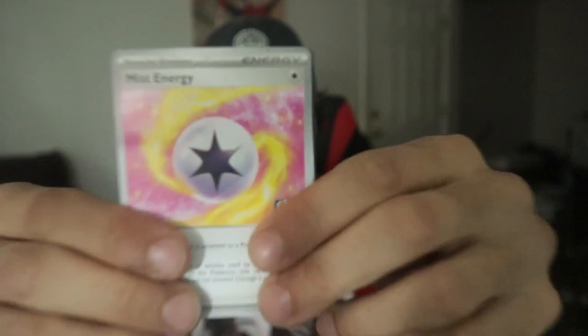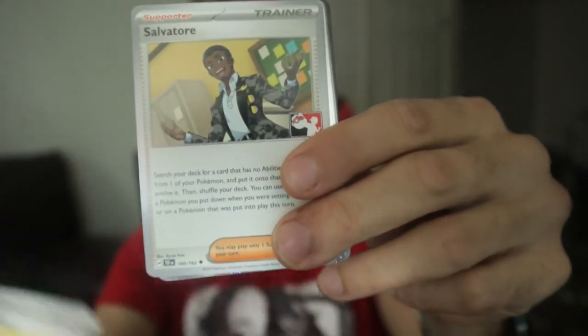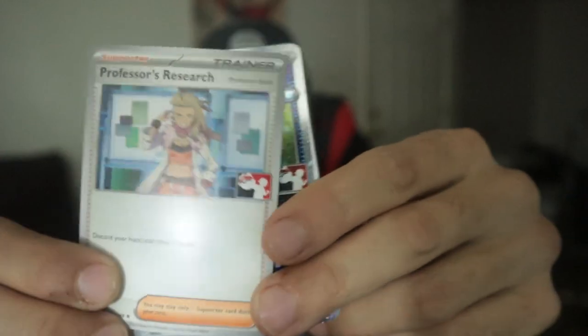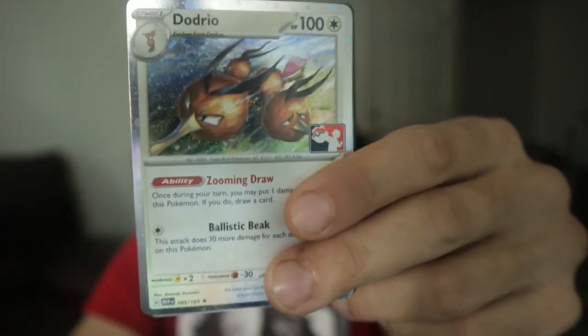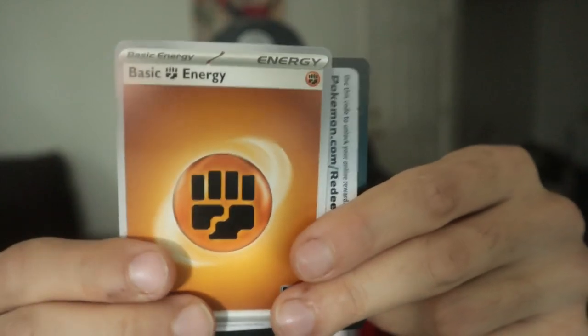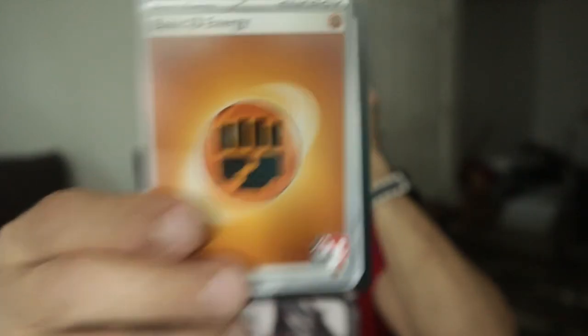Let's see what's in here. Mist Energy — not bad! And my Salvatore is going to be very important. Ceruledge, Professor's Research, the Future Dodrio — this is like a seven-dollar card — and one basic Fighting Energy, which I'm going to need in Ceruledge. Anyway guys, that's surprising! Interesting. Tell us your opinions — what do you think about today's video? Tell us how we can get better, leave a comment down below, and I'll see you all next time. Peace!